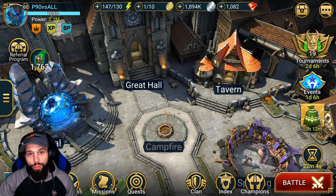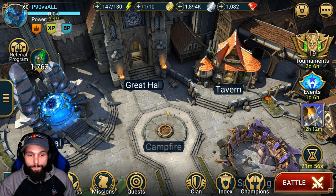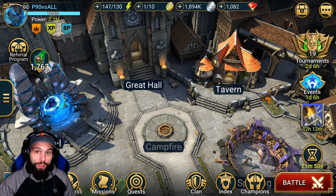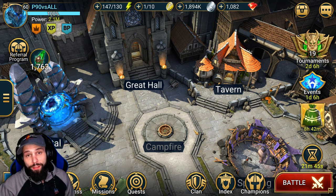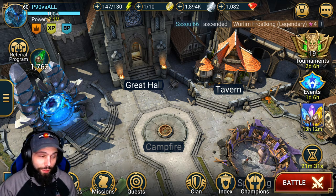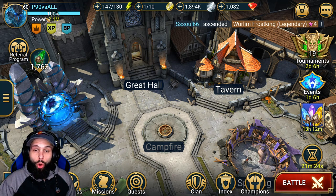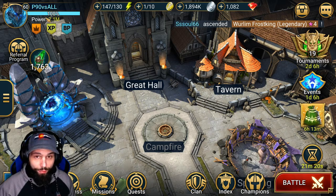I have done a Sentinel Sepulcher guide on a different account, seeing as how my account does not have her. I used the only copy I had to fuse Rotos, and the account I did the guide on doesn't have the necessary artifacts to achieve the stats required for this particular comp. So we're going to be using my friend P90's account to show you guys how Sentinel Sepulcher can keep up block debuffs on the stun turn for Ultra Nightmare Clan Boss, even though it is on a 4-turn cooldown.